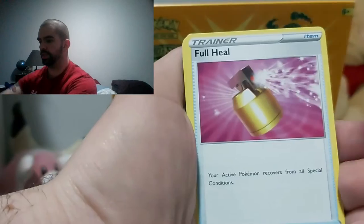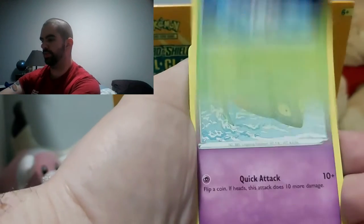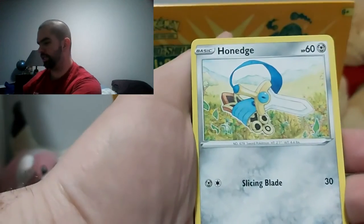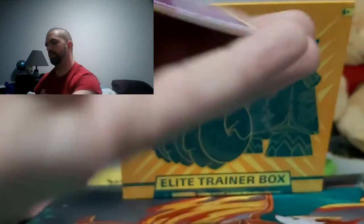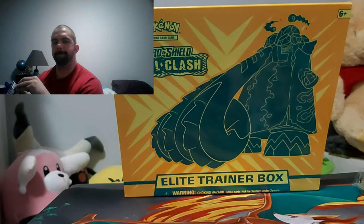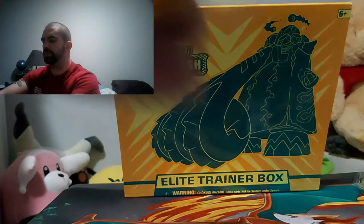Grass Energy, Full Heel, Training Court, Dubblade, Bunnelby, Phantom, Creepy, Barfetch, Honage, Lotad, and a Cigalit — non-holographic. Huh. That's not going according to plan.